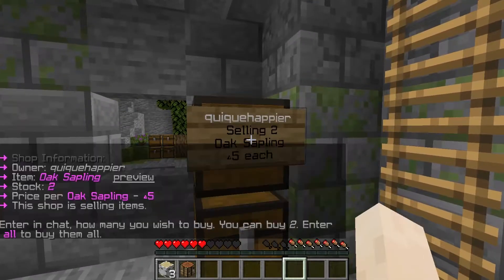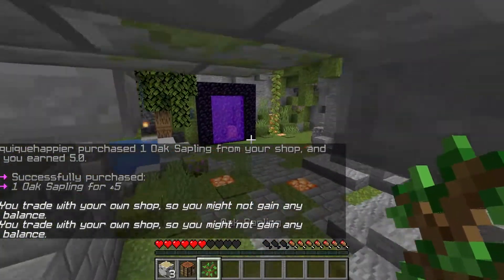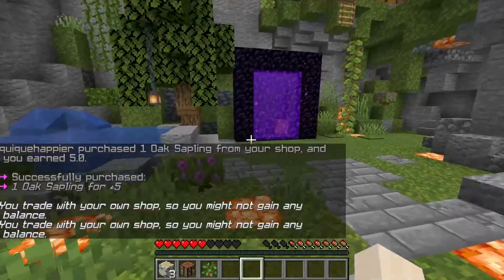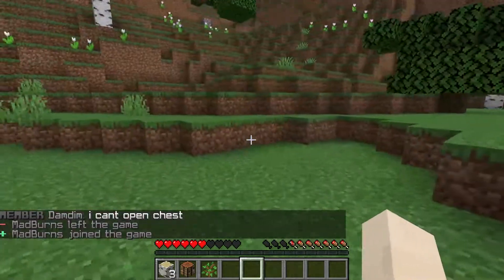There you go, and then you can buy things. Let's say I want to buy one sapling — there you go. It's quite easy. And you can go back to whatever you were doing before creating or visiting a shop by entering the portal.